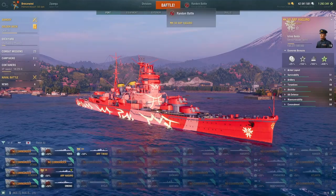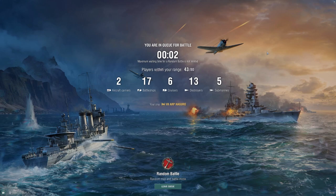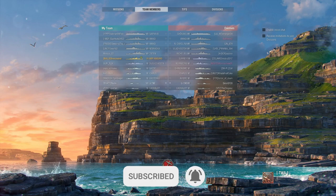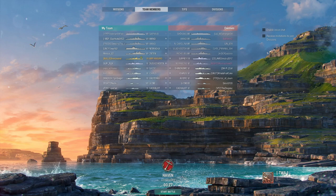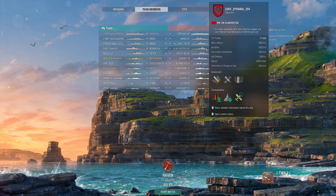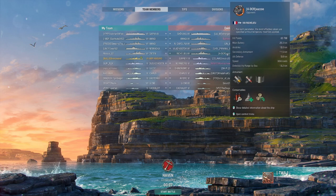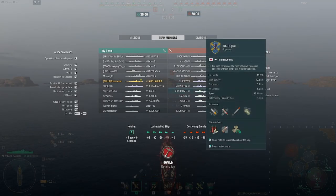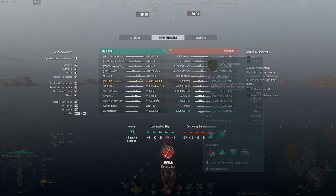Let's go into a battle and see what kind of matchmaking we get. Of course on tier 7 you often get bottom tiered against tier 9 ships, which is not great. This time we managed to get a mid-tier matchmaking. They do have a tier 8 CV, and Amagi, North Carolina, and Vladivostok are nasty battleships against us. There are also a lot of DDs and subs in this match.